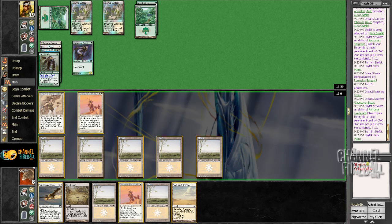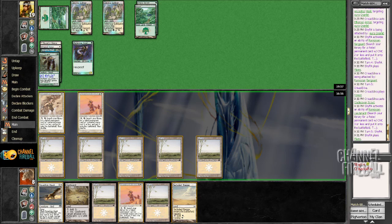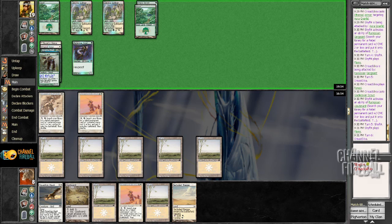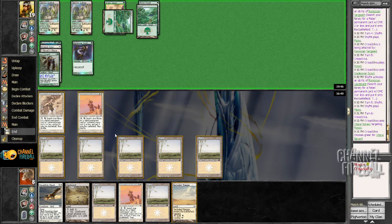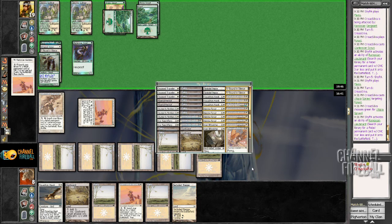I'll just play Plains here and pass. I want to have a blocker for his Scout. Utopia Sprawl makes his Gnarlid 19/19 — if he had some way to fling it, it would be pretty impressive. Now I can go search out... I guess I'll just get a Rift Watcher. It seems like the safest thing to get.